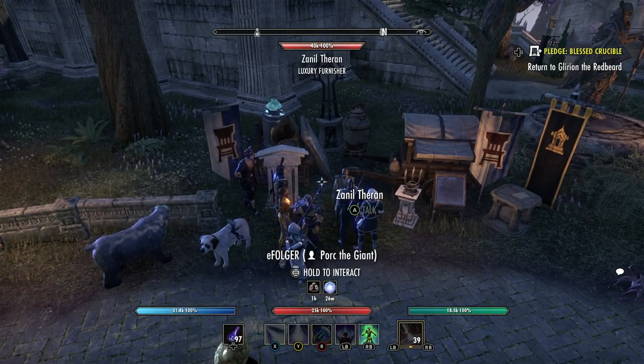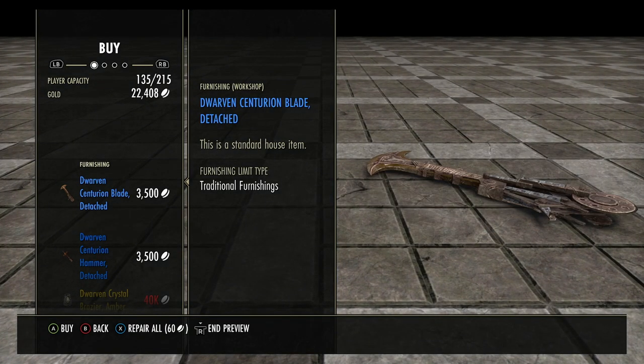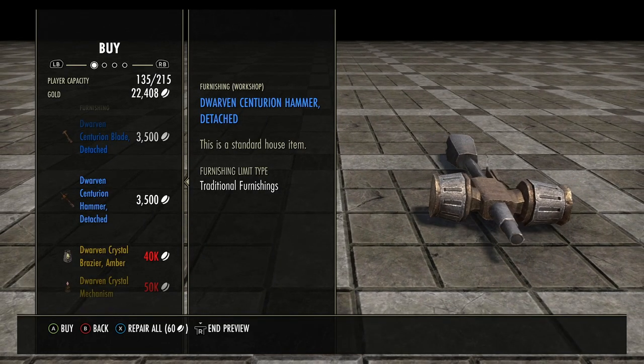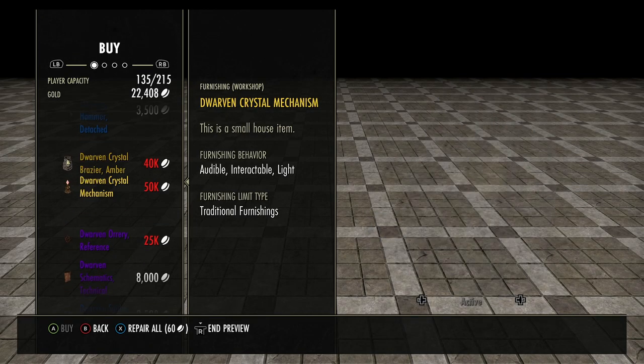It's Neil Theron — give it to me! Dwarven Centurion Blade, detached — it's kind of cool, you can make like a giant robot. Dwarven Centurion Hammer, detached — who detached it, that's what I want to see. Dwarven Crystal Brazier, amber — turned up, turned down, turned up. I hope it looks better than that in person.